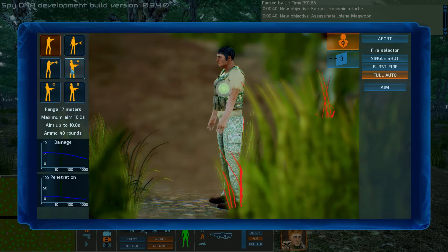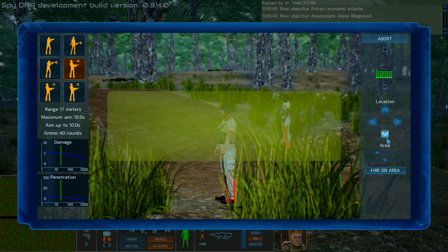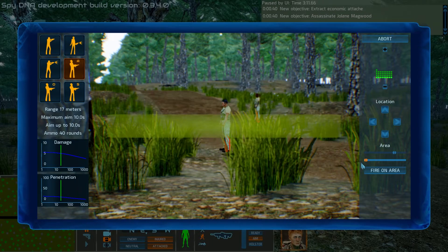In addition, we have an area attack mode, which would be useful in a case like this where there are two potential targets or you just want to saturate an area with gunfire. This defaults to full auto if your weapon is capable of that, otherwise it will use burst or single shot, assuming you will be firing as rapidly as you can. You can adjust the aim point up, down, left, right, as well as the area and how much vertical area you want to spray.